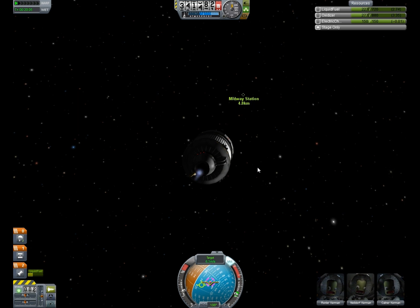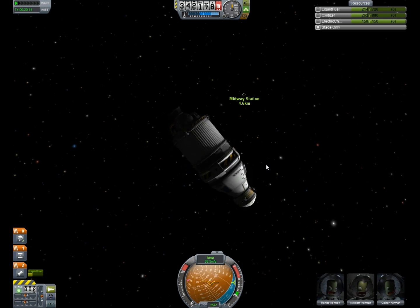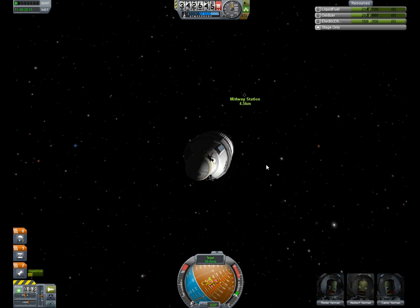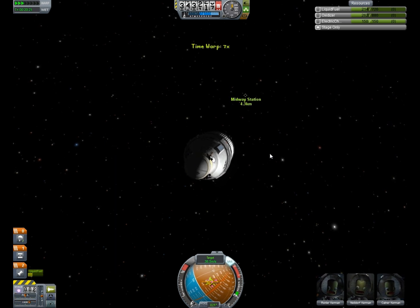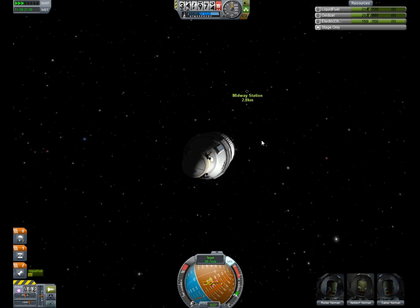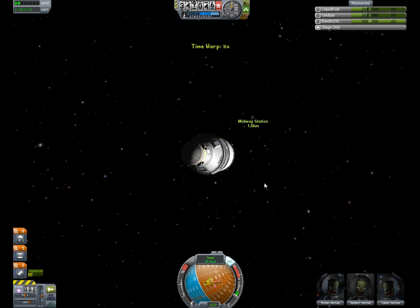Then you just burn straight to your targeted ship or space station. For five kilometers, you want to go maybe 30 to 40 meters per second — not too fast, because you don't want to blow by it, and you definitely don't want to hit it. After you've done that, you align back on the yellow retrograde target, which lets you slow down when you get close in case you are pointed right at it.